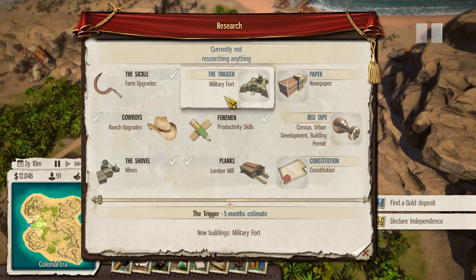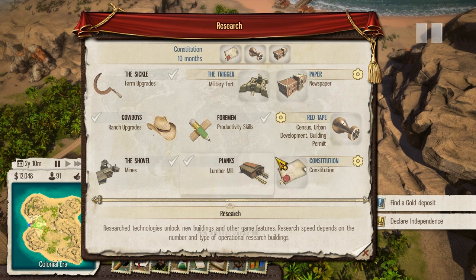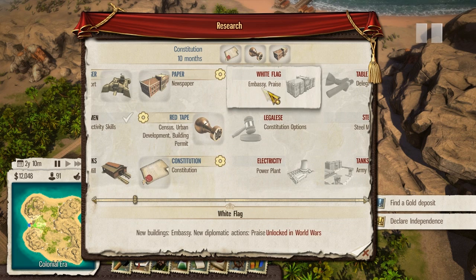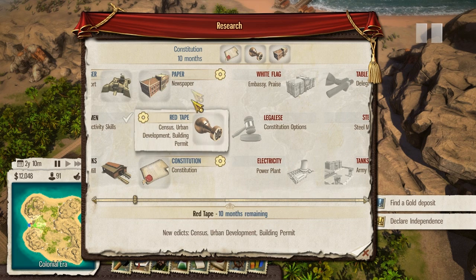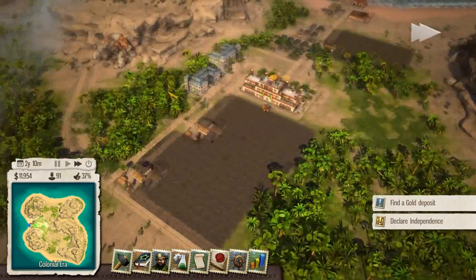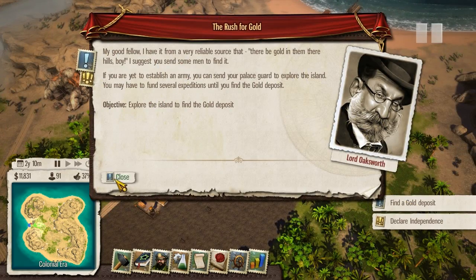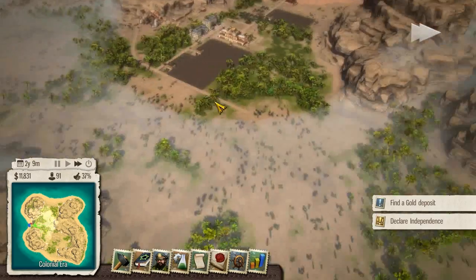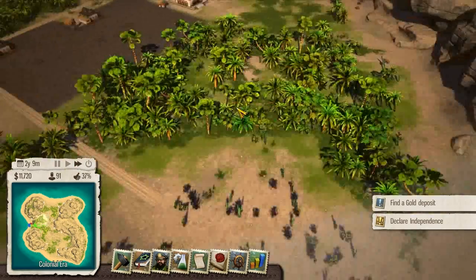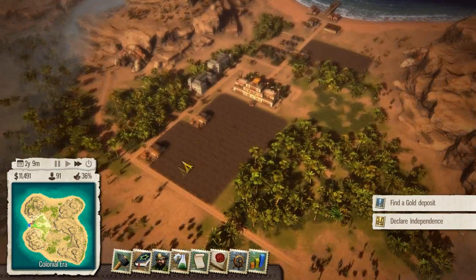Let's go research something. We've got newspapers, census - let's go get the constitution, that's for certain. Because next up is World Wars, so we must be very close to finishing this mission. What is it that I need to do? I think we're waiting for another mission, or we just need to explore more of the islands - which, embarrassingly enough, I really don't know how to do. I'll have to have a closer look at how we do that.